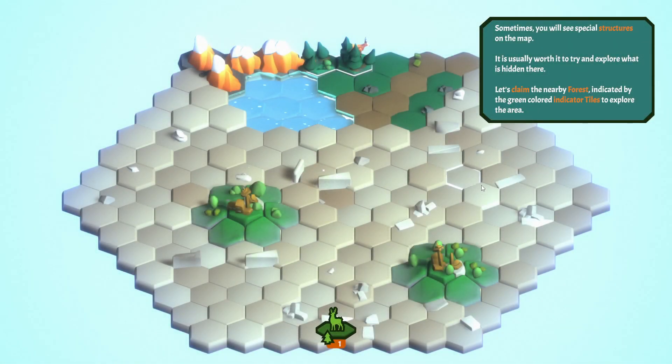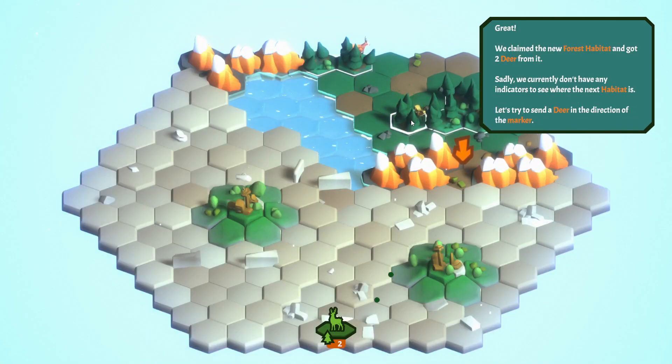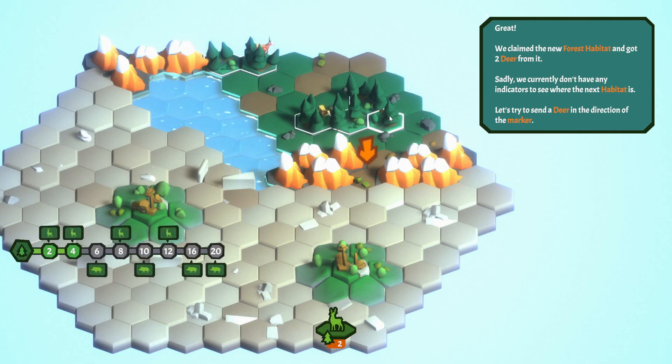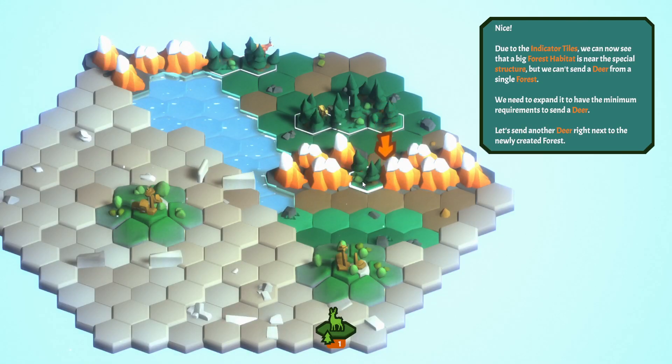Sometimes you'll see special structures on the map. It's usually worth trying to explore what is hidden there. Let's claim the nearby forest indicated by the green coloured indicator tiles. We claim the new forest habitat and got two deer from it. Sadly, we currently don't have any indicators to see where the next habitat is, so let's try to send a deer in the direction of the marker. We can now see that a big forest habitat is near the special structure, but we can't send a deer from a single forest — we need to expand it to meet the minimum requirements.